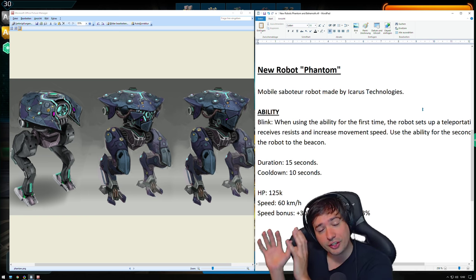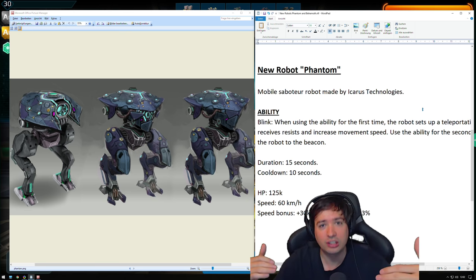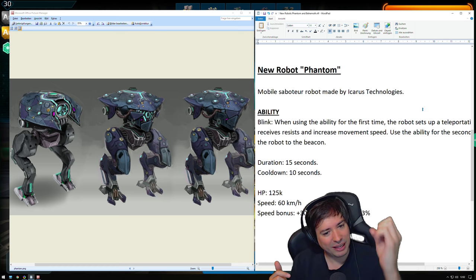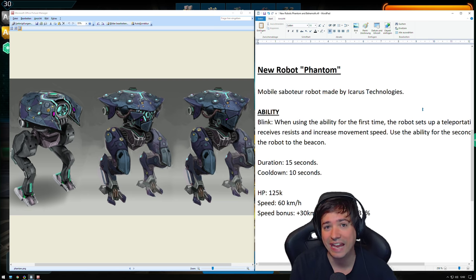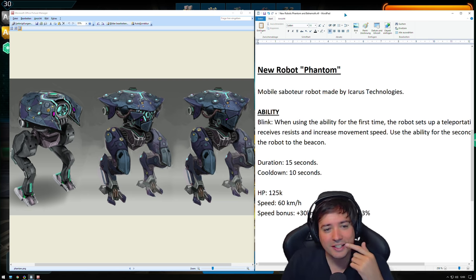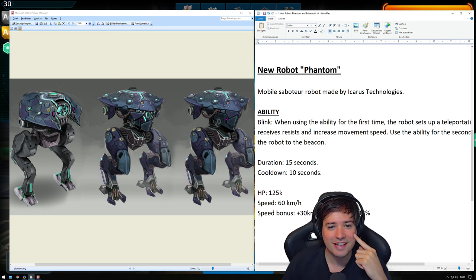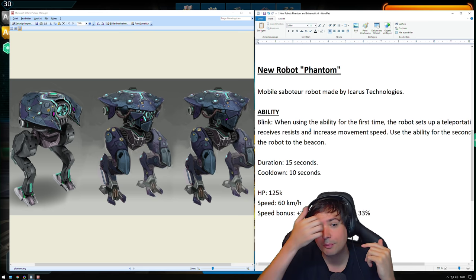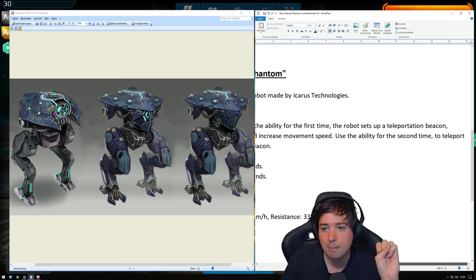The other thing I suggested was a high-tech squad where one robot has the ability to make a portal — I called it Portal — place a portal and then warp back into it, similar to the Portal game on Steam. It seems like they actually picked up this idea because this robot has very similar technology. It's called Blink. When using the ability for the first time, the robot sets up a teleportation beacon.